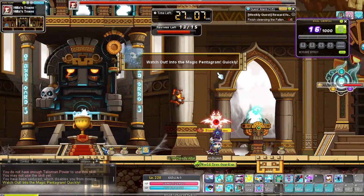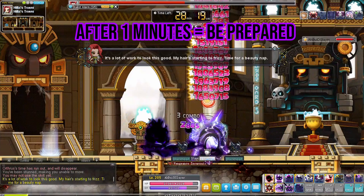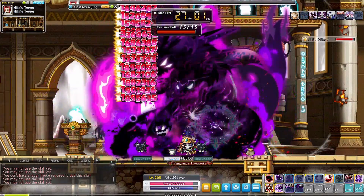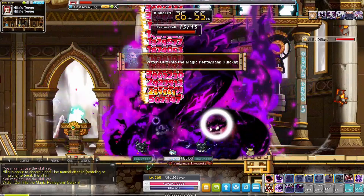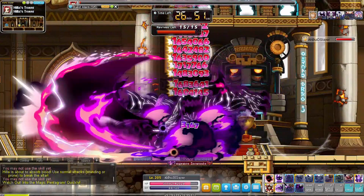Also pay attention to the Ambitious Seal location to avoid being one-hit KO'd. About 1 minute in, we have to be cautious again — be prepared to use our second iframe skill. Most likely we can defeat Healah after 2 iframe skills are used, meaning around 2 to 3 minutes, even if we have low damage range.